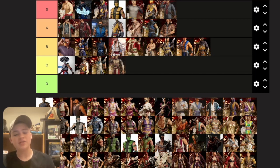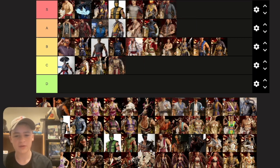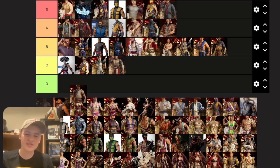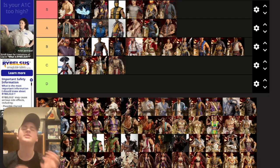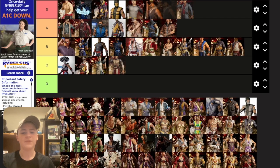Base Kung Lao I really like — all his base skins kind of look similar but I like it, putting it around A. The Union of Light one almost looks like a skirt, putting it bottom B. The Hero's Journey skin — I've been so excited for them to add the Hero's Journey skins for Raiden and Kung Lao. I really like casual costumes in these games. Putting it high up, I really really like it.